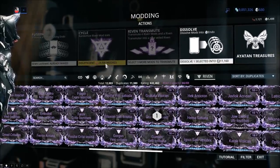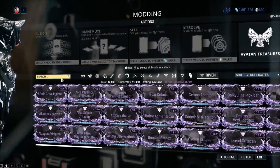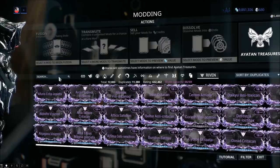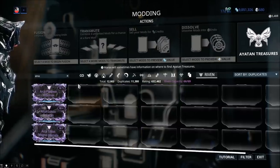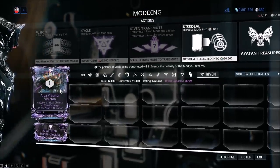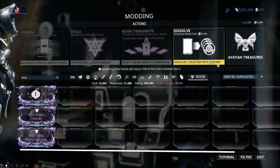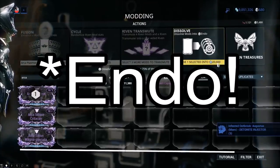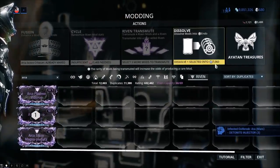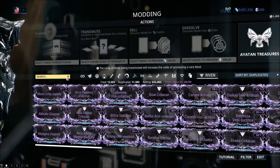If you don't get the roll you want, is that Kuva wasted? Yes and no — it's not an attractive proposition, but the more Kuva you sink into a Riven the higher its dissolve value. This Arca Plasmor, rolled 72 times, is worth 20,000 Kuva if dissolved. This Arca Scisco, rolled only three times, is worth 7,060 Endo.